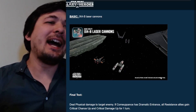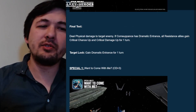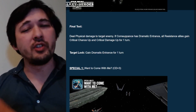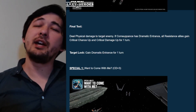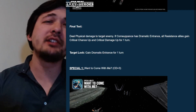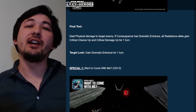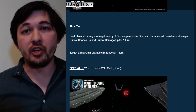The basic ability, IX4B Laser Cannons, deals physical damage to the target. If the Comeuppance has Dramatic Entrance, all Resistance allies gain crit chance up and crit damage up — we'll touch on Dramatic Entrance with the reinforcement ability. With target lock, it gains Dramatic Entrance for one turn. The mechanic to focus on is: you must target an enemy that has target lock, because that triggers the Dramatic Entrance and has a number of downstream effects along with that AoE buff gain for your allies.